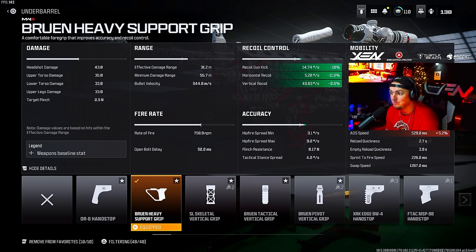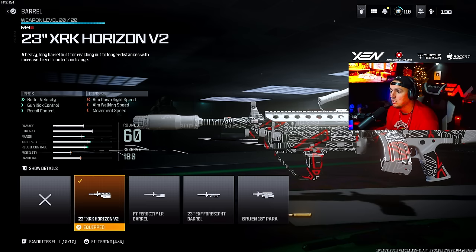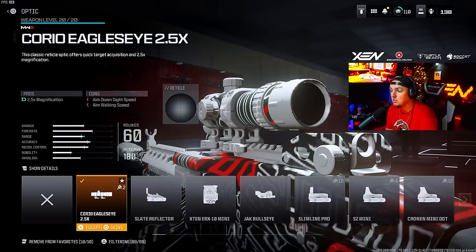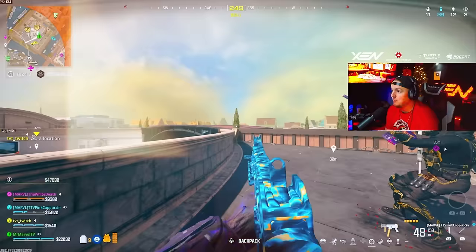For the Bruen LMG, the attachments are: the VT7 Spitfire Suppressor, the Bruen heavy support grip underbarrel, the 23-inch XRK Horizon V2 barrel, a 60-round mag which maximizes mobility for this LMG, and the Choreo Eagle's Eye 2.5x scope.